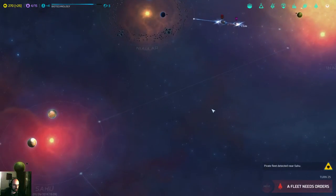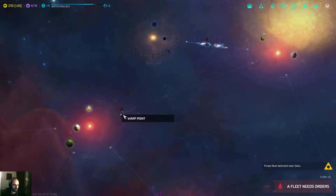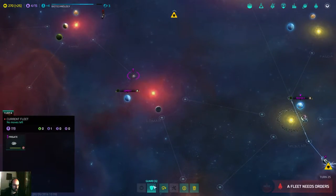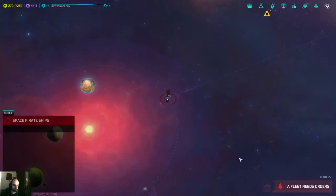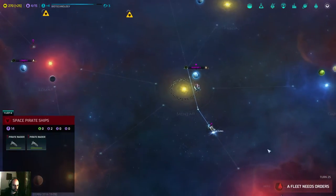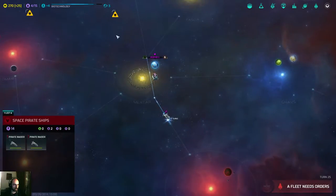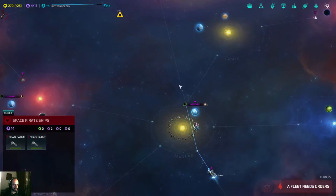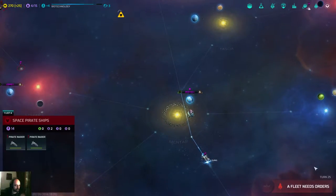Let's move all fleets. There's the ships that I missed — you're gonna guard. In the early game, it seems like the only thing that I need is that frigate. If I didn't start with a frigate, I guess I would have to build one immediately.